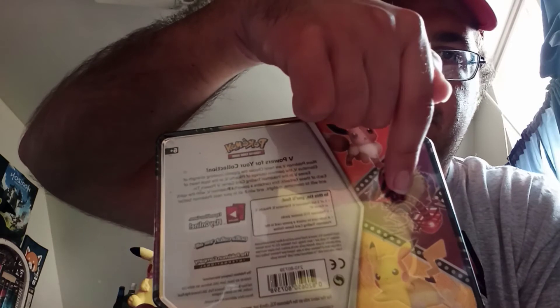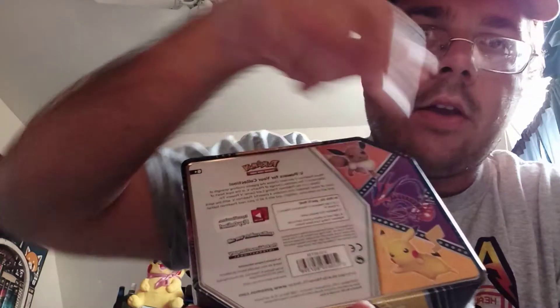This is the Pikachu one with Pikachu in front and a particular promo card right there. It says right here on the back where you can either get Eevee, Eternatus, or Pikachu V-Powers for your collection. More Pokemon V are here — choose the gigantic crushing strength of the Eternatus V, the peerless courage of Pikachu V, or the loyal heart of Eevee V. Each tin contains a powerful Pokemon V promo foil card, five booster packs, and a code card.